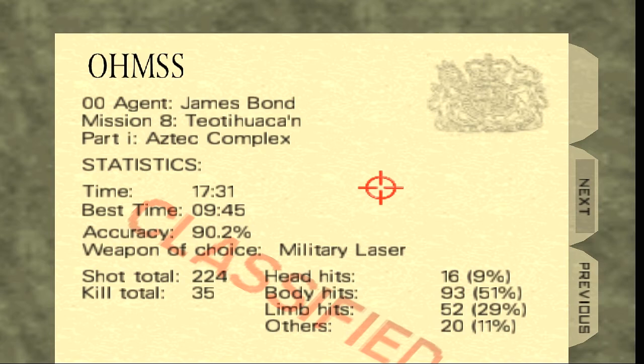You're surrounded by three guards — one on the right, two on the left. You have to kill the guard on the right side first and deal with the guards on the left without taking any damage, because you'll need your health to proceed through the level.